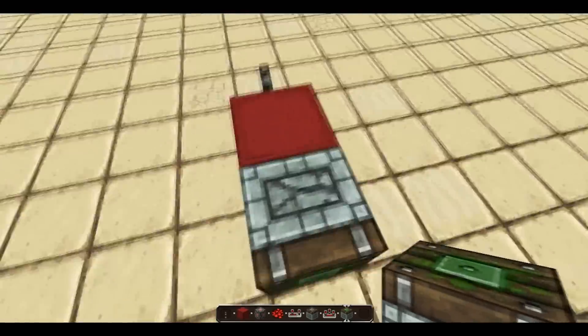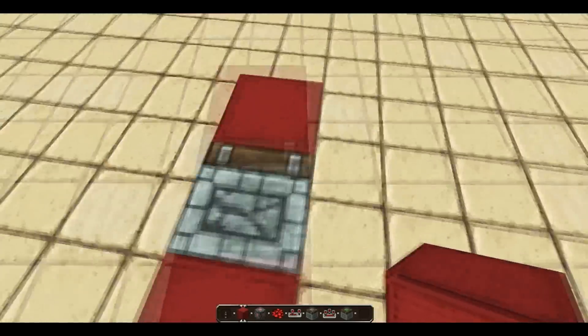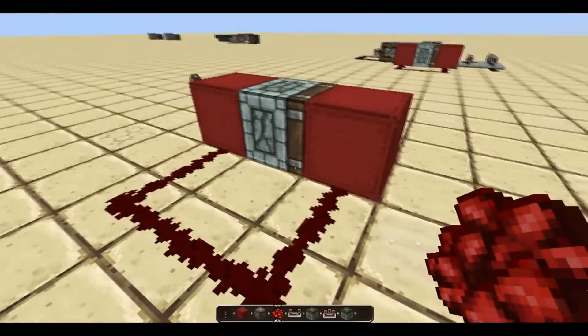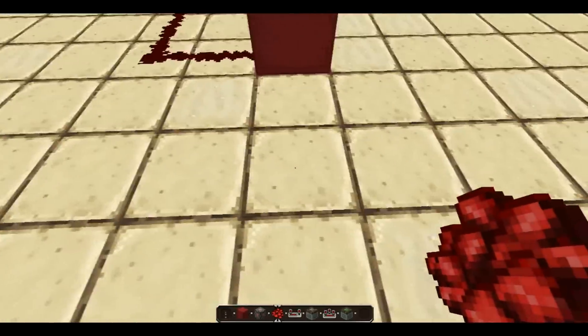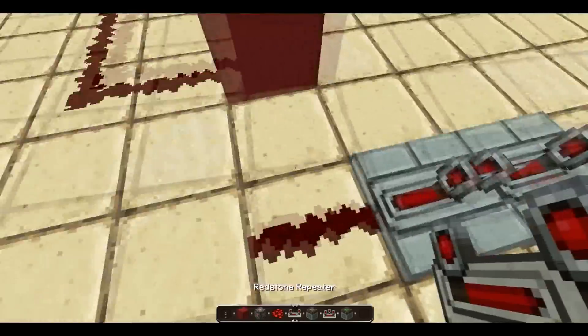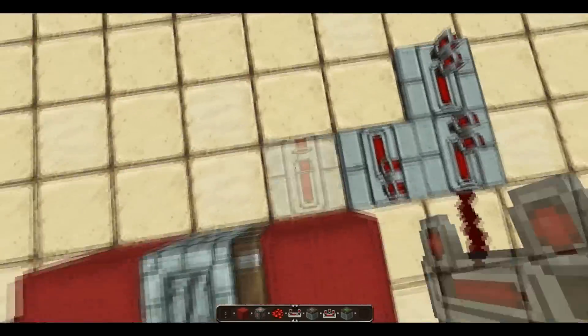This is the starting mechanism. You want a sticky piston with another block on it, and you want redstone going into that block from the starting block. Then you want a piece of redstone here, then one like that, and then one like that.